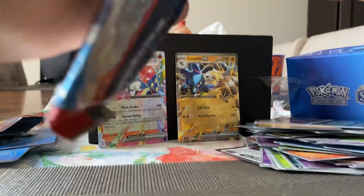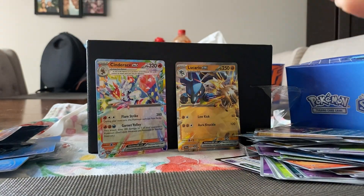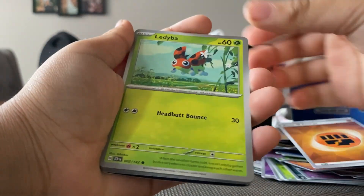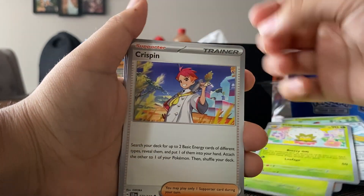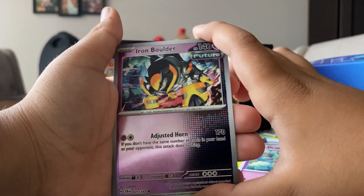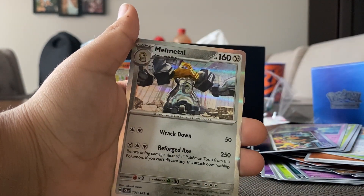Last pack! Fighting energy, Lettybuff, Fanroto, Menwho, Moroto, Elder, Crispin, Driftloon — oh, Iron Boulder looks sick — Antique Root Fossil, and a Metal Metal.